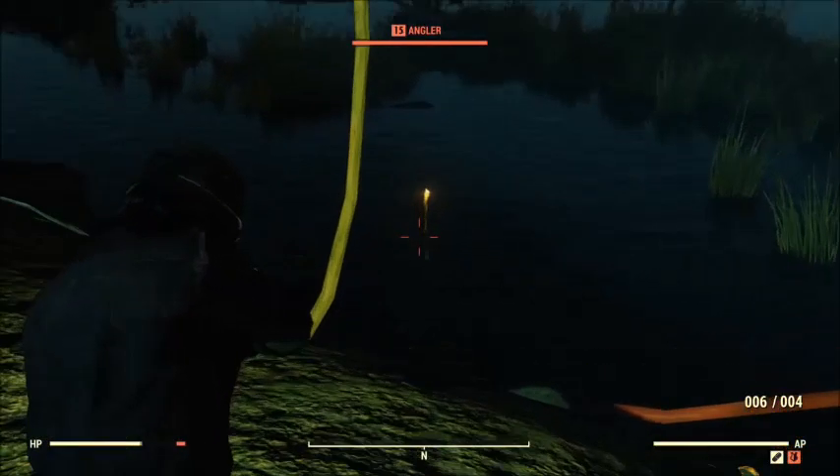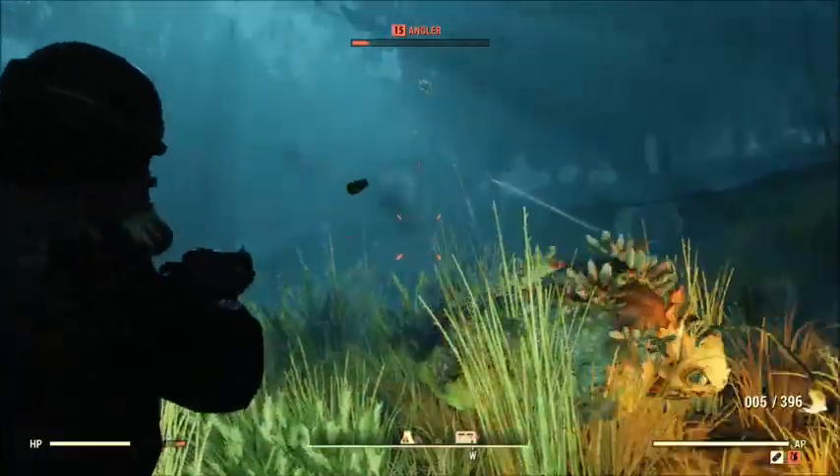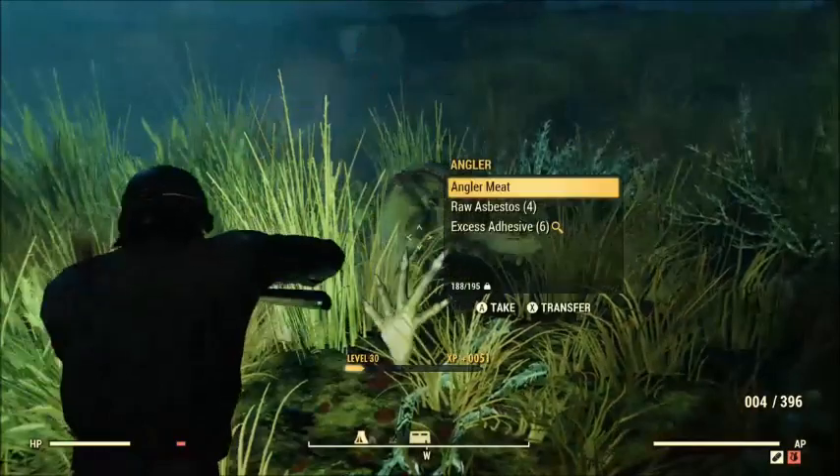You're going to see the little tail thing on the top. You're going to pop a shot. After killing the fish, it's going to drop 4 asbestos and 6 adhesives.